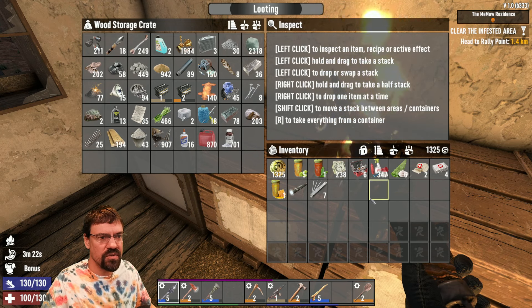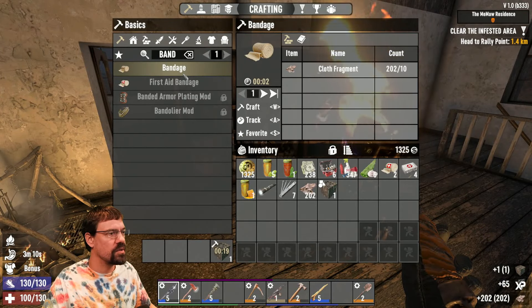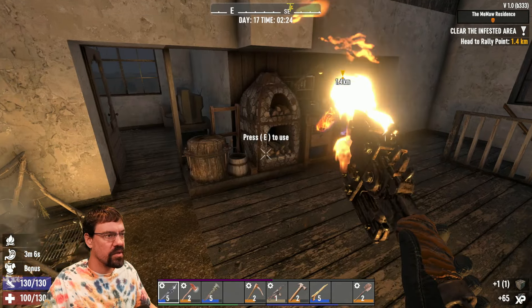We need to keep an eye on that as we move out. We'll just let those sit for now. Bandages need just cloth. We'll get some of that. Make like 10 of those.